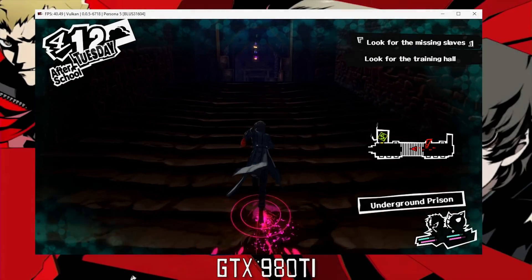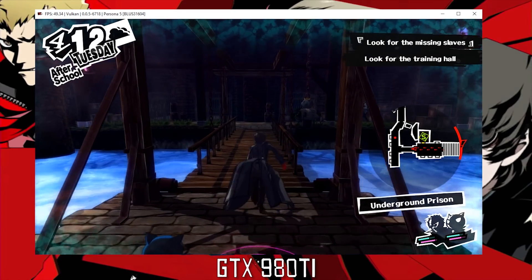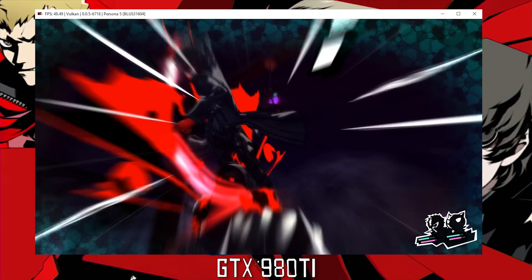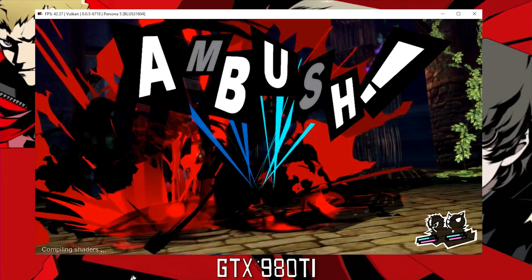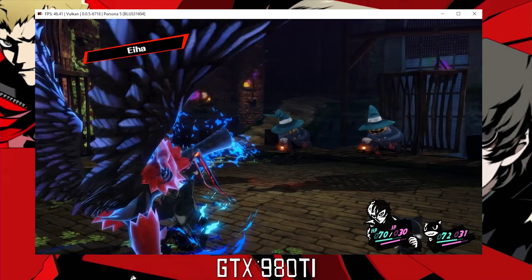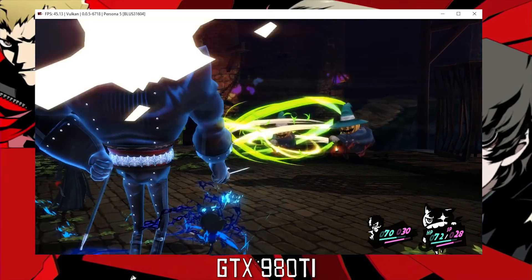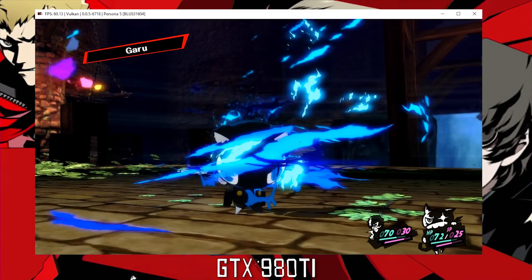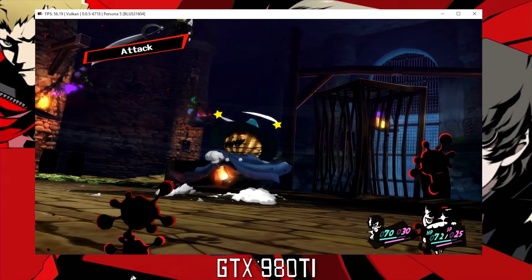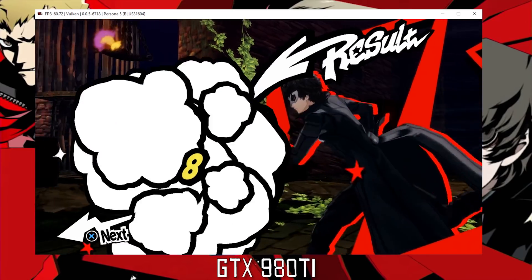Next up we are testing Persona 5 running on RPCS3, the PS3 emulator. As you can see in the framerate indication window in the top left hand corner, I have already applied the 60fps patch to this game. I did this in order to see exactly what kind of performance numbers we can push on our 980 Ti over the GTX 680, since this game is at stock a 30fps game. As we can clearly see in this battle scene, we are ranging between 45 and 60fps. I chose Persona 5 for this test due to the fact that it is one of the most demanding games on RPCS3.